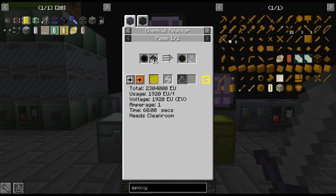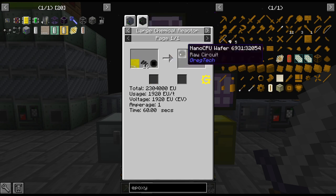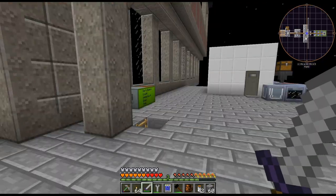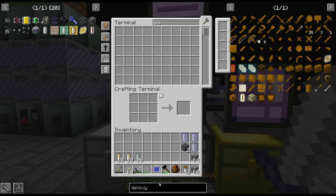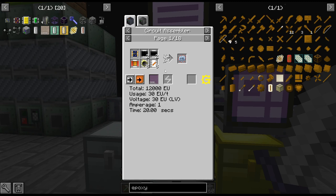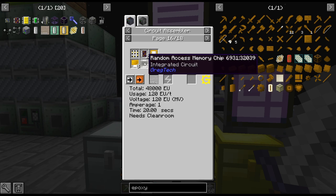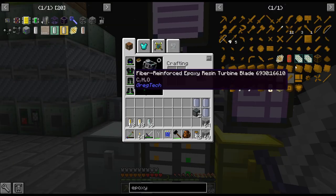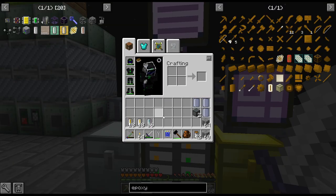This needs a clean room — you could do the single block in the clean room or the large chemical reactor, which is its own clean room. It just reduces the amount of SMD stuff, small coils, and fine red alloy we need. I really like pushing for the most efficient path — I hate having to craft MV circuits just to craft HV. Am I getting a little ahead of myself? Probably.